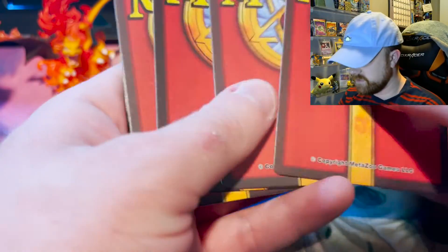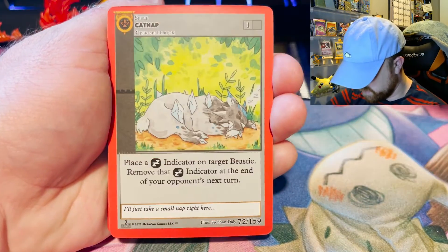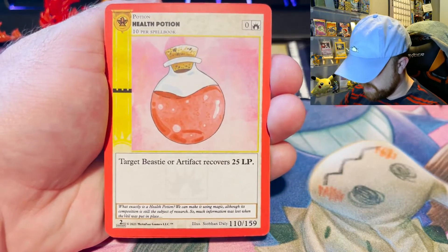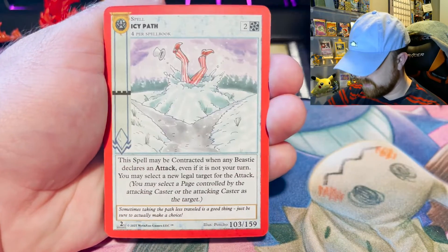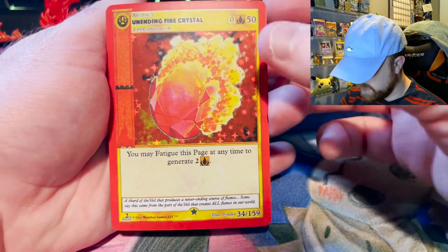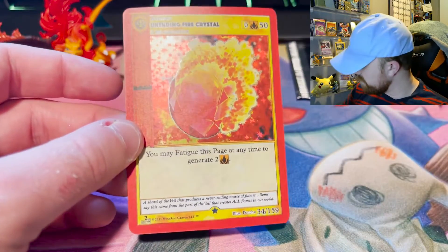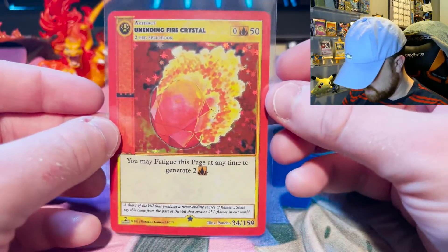The Blue Ox — what do you got for me? Mothman? That'd be cool. Stars, Water Aura, Cat Nap, Health Potion, Pyrokinetic Blast, Sewer Alligator, Fire Trap, Icy Path, Proton Beam. And the Unending Fire Crystal True Holo! I have some big hits. Mothman's waiting in the last pack, I know it. Two True Hollows — the second edition packs have been really nice to me.